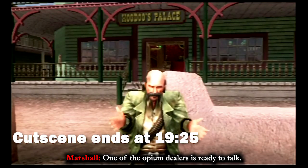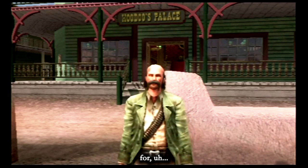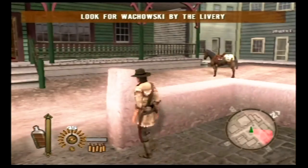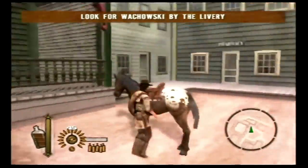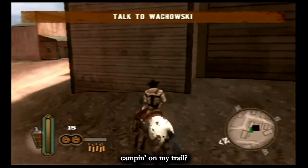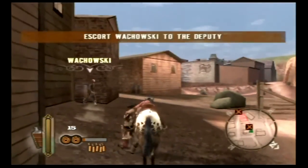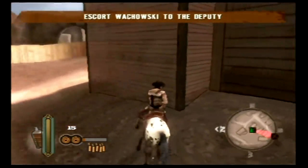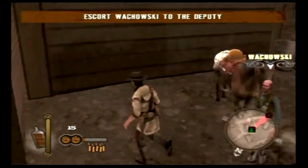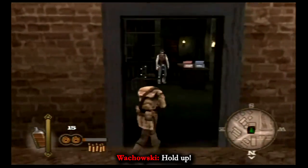First, let's go to the marshal. One of the opium dealers is ready to talk — escort him to the local jail for his safety. It's Wachowski — he's a log dog who's been camping on my trail. He actually has a unique NPC model this time around. This is the mission that was placed much earlier in the PSP version in order to provide a tutorial for human shields, but in the original console version this is just a normal federal marshal side mission.